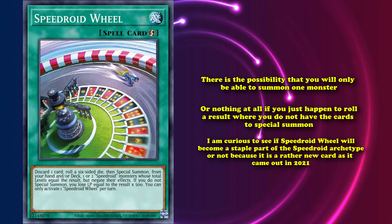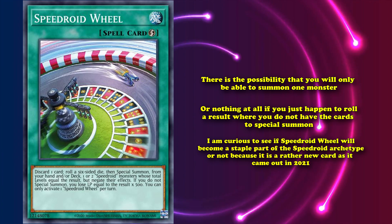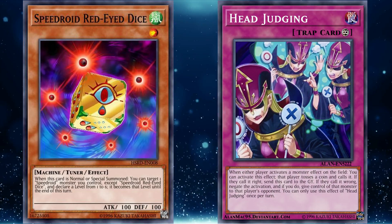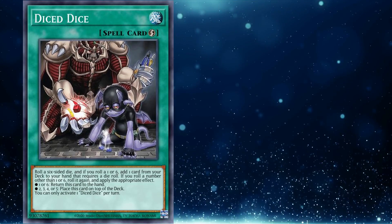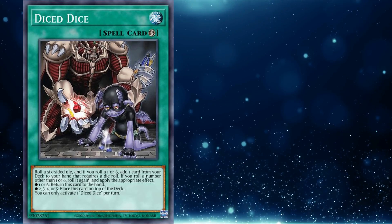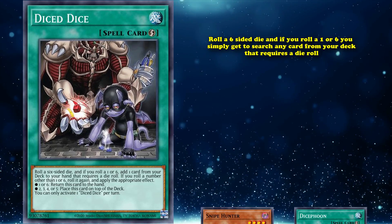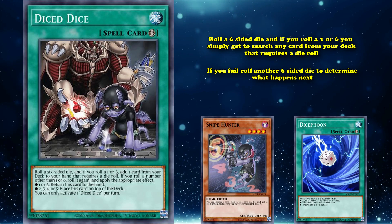Konami does still release new gamble-like effects randomly. The fact that Speedroids got a dice roll card is probably because some of their cards have dice in their artwork. Some more recent examples of modern gamble cards are Head Judging and Diced Dice. Diced Dice was released at the end of 2020 and is a quick-play spell that has the effect to roll a six-sided die. If you roll a one or six, you get to search any card from your deck that requires a die roll. However, if you fail — which is more than likely since you only have a one-in-three chance of succeeding — you get to roll another six-sided die to determine what happens next.